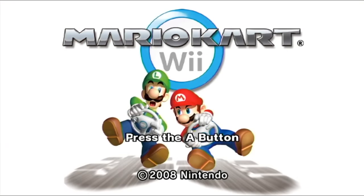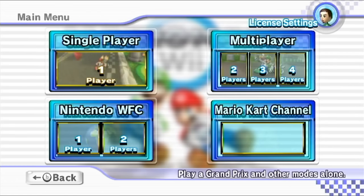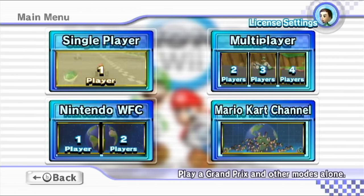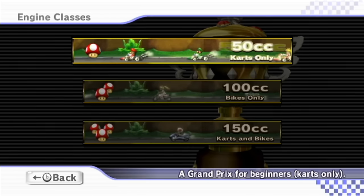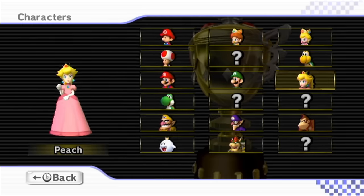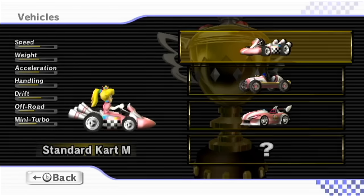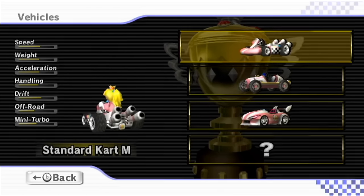Hello ZebraHerd, welcome back to Mario Kart Wii. Today we are continuing through 50cc with a couple more cups. These should be the last two cups of 50cc, so it's pretty intense. We are playing as my personal favorite princess in the Mushroom Kingdom, Princess Peach. We'll start with 50cc right over here. We have the choice between the Standard Kart M, Classic Dragster, and Wild Wing. We'll start with the Standard Kart M.